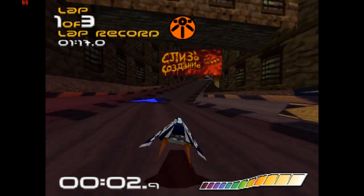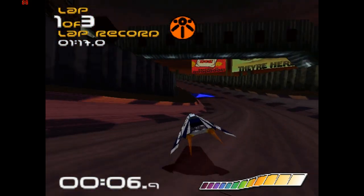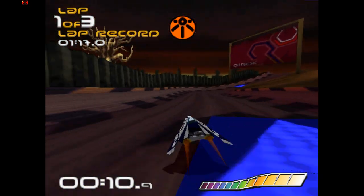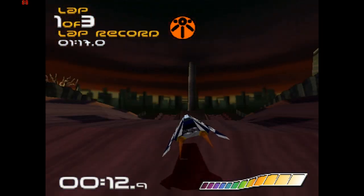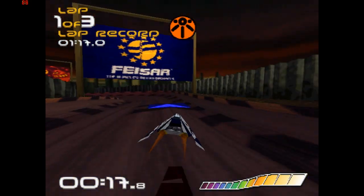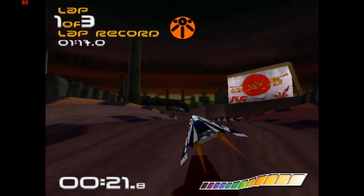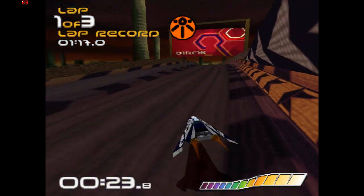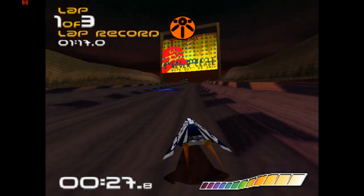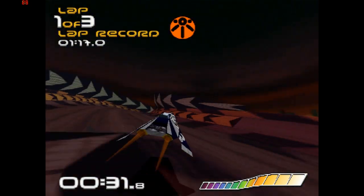The first three tracks in the original Wipeout may have had some nasty tricks up their sleeve, but they were fairly straightforward. However, that false sense of security was quickly broken when you reached Corridera. Most of the circuit is littered with quick corners, requiring you to be fairly good with the air brakes to maintain the craft's balance. Throw in a few sharp blind corners and you have a considerably tricky circuit. There's also one part in the track where you fly over a tall peak — if you're playing on Rapier Class, you'll need to slow your craft down before you go over the top, otherwise the craft will leave the track entirely.